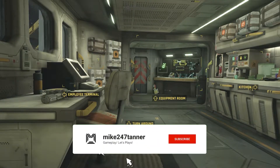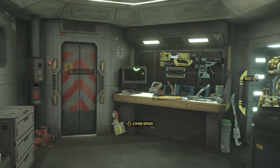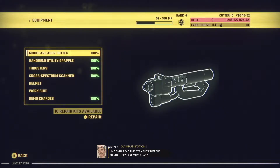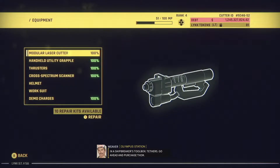I think in today's episode we should not blow things up. Now apparently we can get some upgrades on the workstation. Let's have a look at Equipment — by giving Shipbreakers access to tool improvements and new equipment. So let's get going and learn about one of the most important tools in a Shipbreaker's toolbox. Go ahead and purchase them.